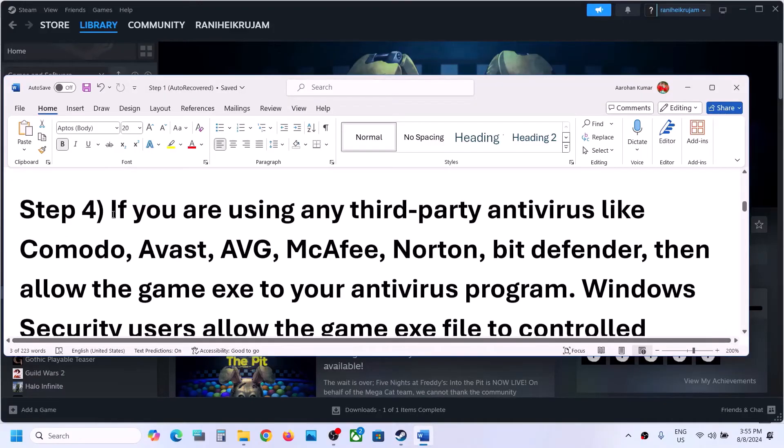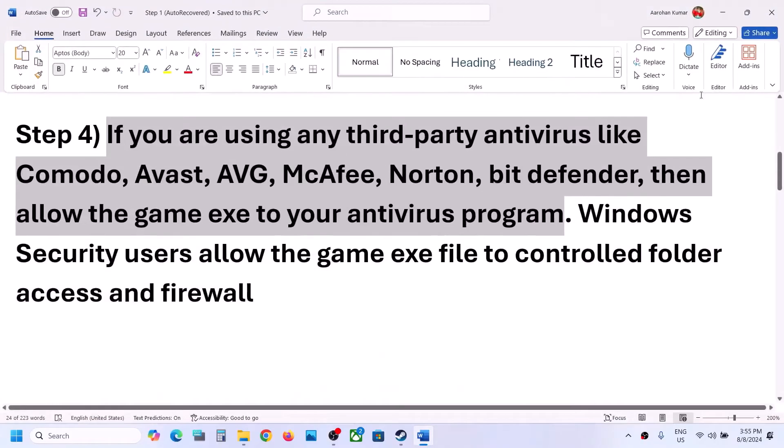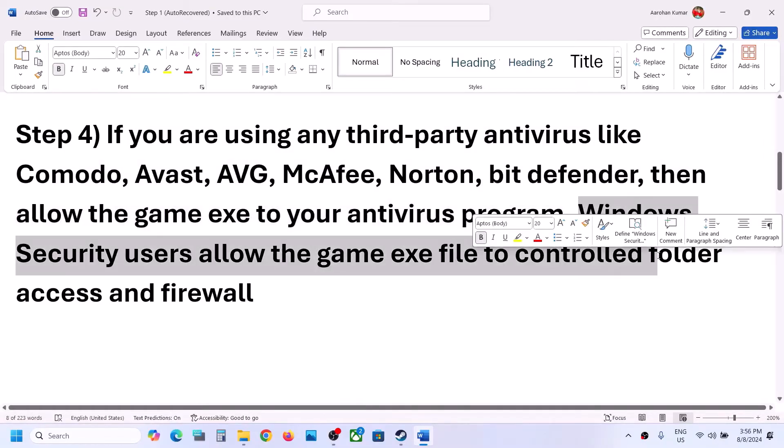The next step is to handle your antivirus. If you are using any third-party antivirus like Avast, Norton, Bitdefender, or McAfee, whichever antivirus program you have, allow the game EXE file through your antivirus program.